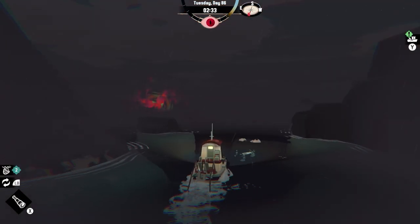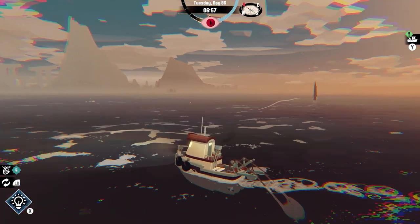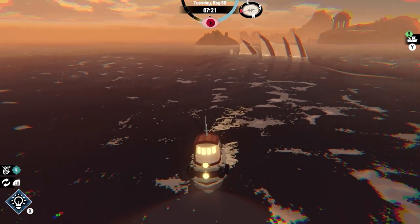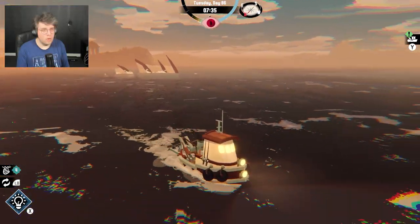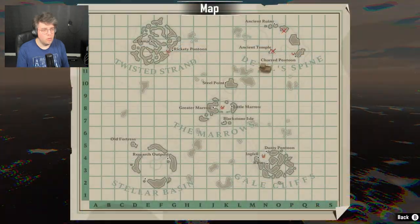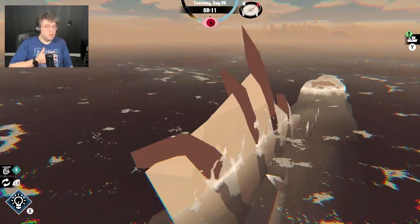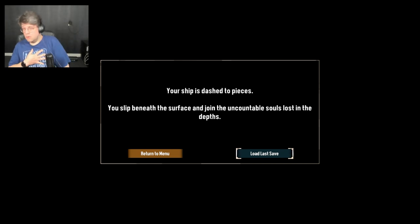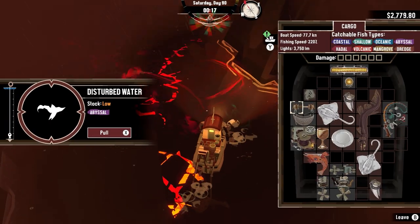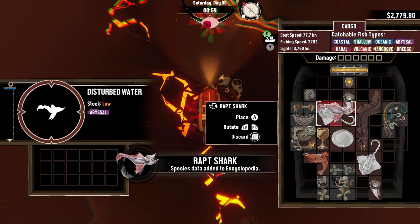As I only have one flame left, I decide to explore some more around the area, and on Day 86, I am met with a giant fin that just crosses out of the water and jumpscares the hell out of me. I reload the last save and spend several more days exploring and finding the fish required for the final altar.